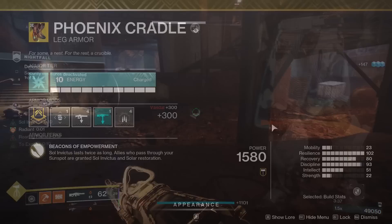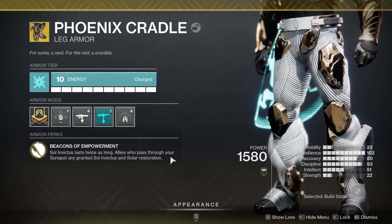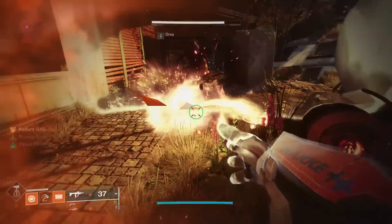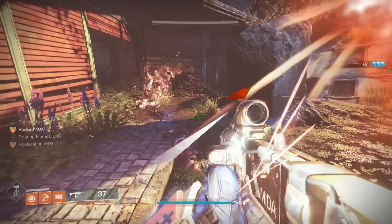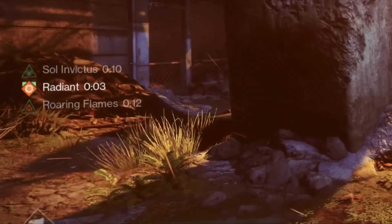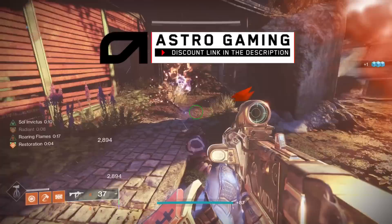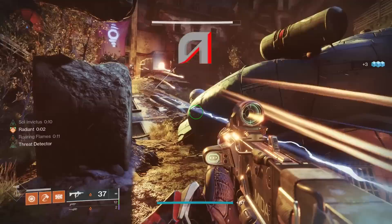Let's take a look at the Phoenix Cradle. Its exotic perk, Beacons of Empowerment, says Sol Invictus lasts twice as long. A lot of people think this means your sunspots themselves last twice as long — no. It's the actual buff you get for going into those sunspots. As you can see when I have the legs on, I go inside and I have 10 seconds of Sol Invictus, whereas otherwise I would only have five seconds.